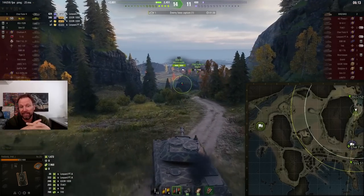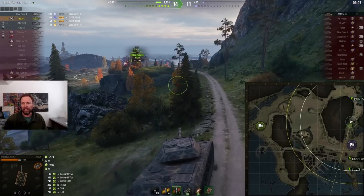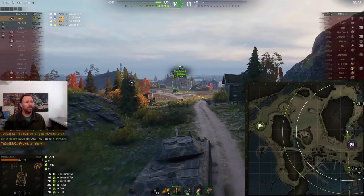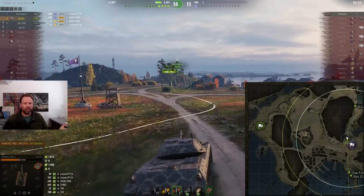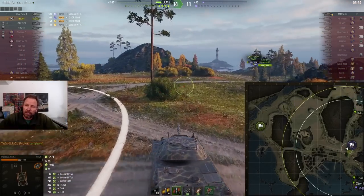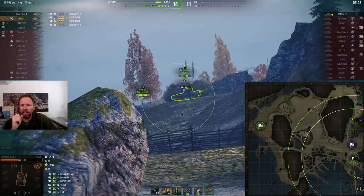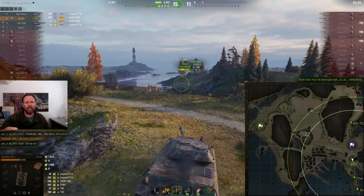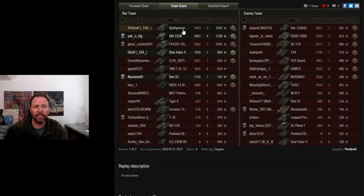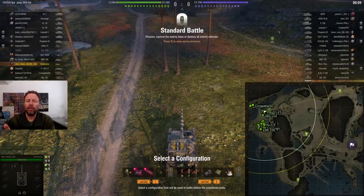Now I'm going to show you a game from the east spawn. It's just a much more difficult spawn and when you look at the statistics there are fewer games achieving monster results from this side. He ends up with 8,371 spotting assist — that's a fantastic result from the west spawn. Let's quickly look at the post-game stats: he got patrol duty and did 8,371 spotting assist.